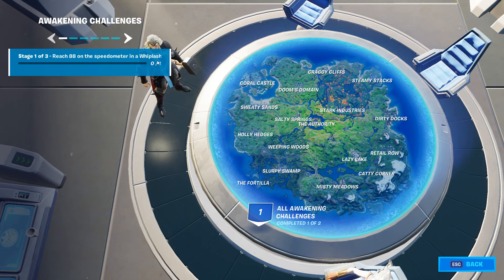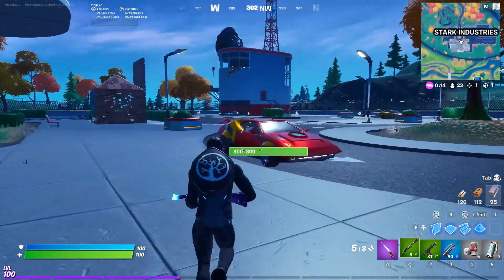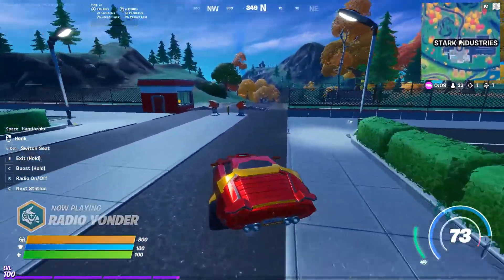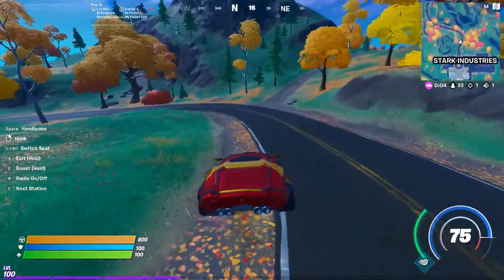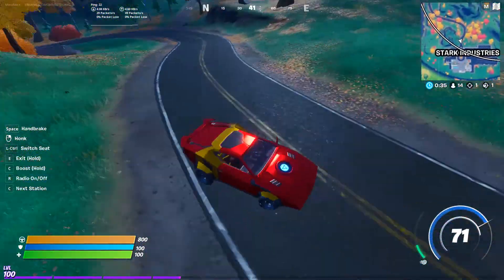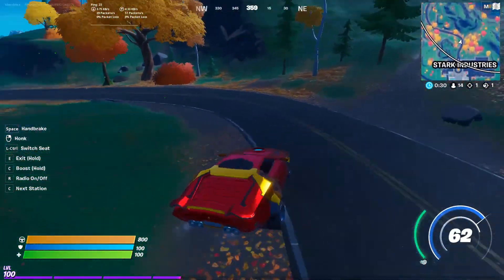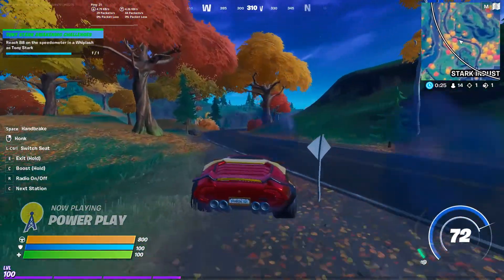You need to reach 88 on the speedometer in the Whiplash, which is of course Tony Stark's car. The tricky part is finding the Whiplash — the safe zone is of course Stark Industries, where you can always find those beautiful Whiplash cars. Sorry for the sound — there's a radio station that shares the same keybind as boosting, that's why I had to mute the volume. The trick is to boost the car and you will reach 88 and more.